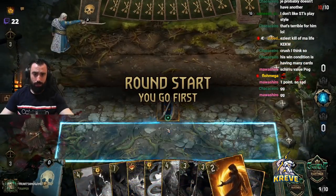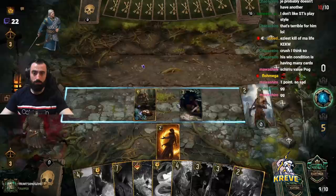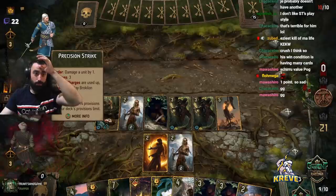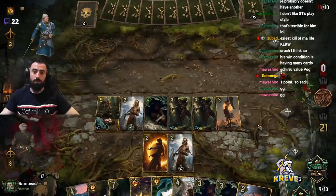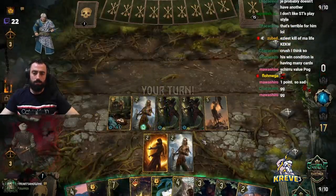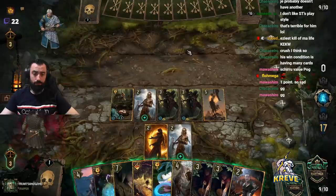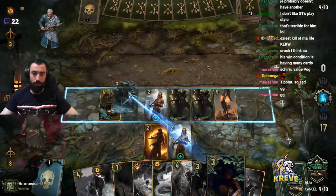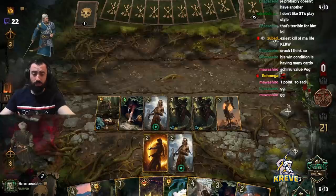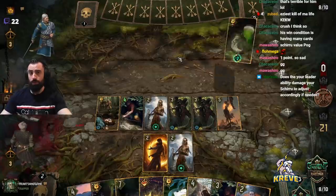We're wasting Waylay here by playing into this, but I'm going to anyway — that's what usually happens; people can play around it as long as they've got specials. Does your leader ability damage Shiru to adjust? Yeah, for sure — you can use it like that. They've got Tainted Ale in their deck — unusual to see. They could be playing Shiru too. Shiru's a three-power, so I don't think they use Tainted Ale on a Shiru. They're probably going unit-less later — like a Gord unit-less strategy.